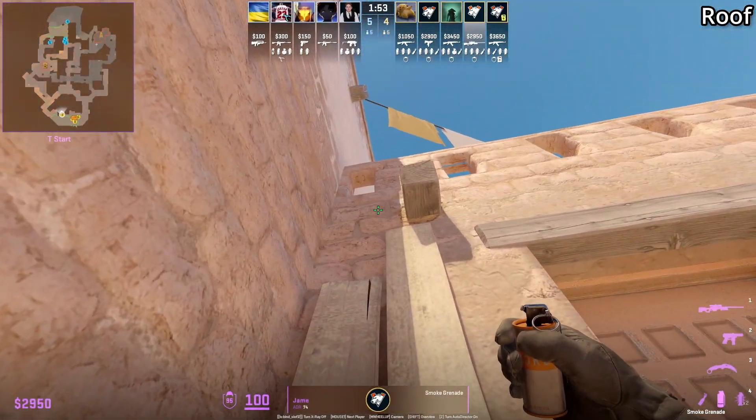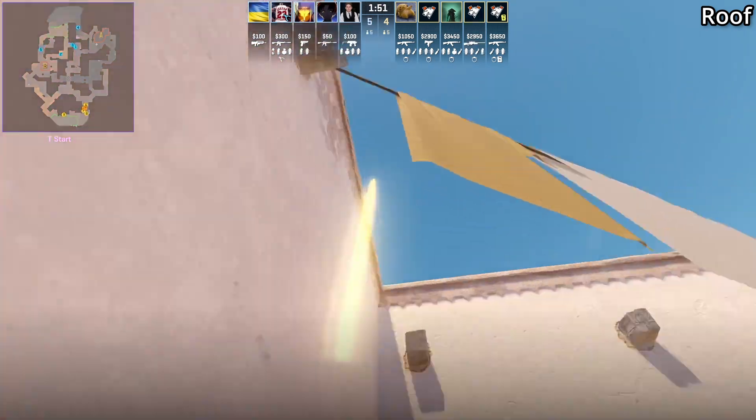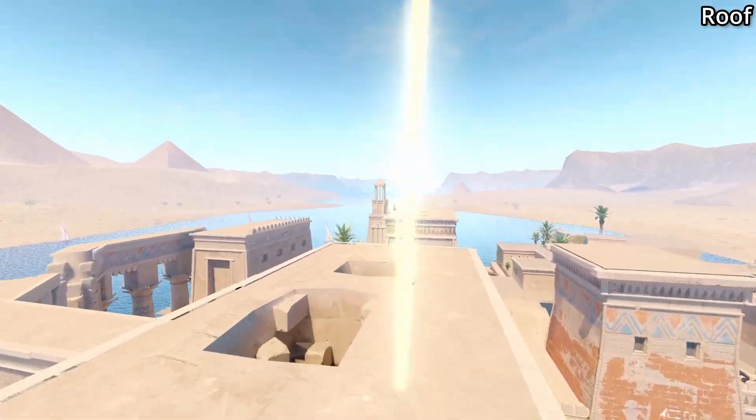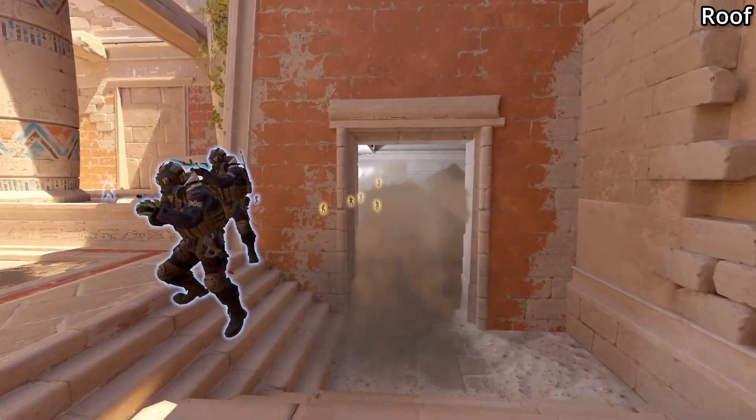A new meta connector smoke is this one here where you're going to stand along this wall in front of you, aim here, jump throw. What's insane about this smoke is it goes through the rooftop and lands very deep on top of the stairs, which forces the CT back.